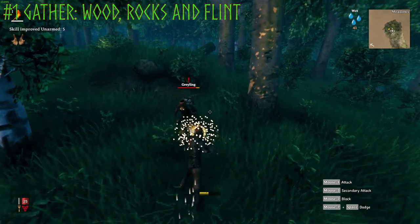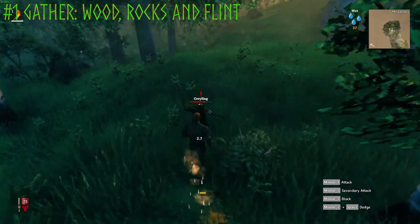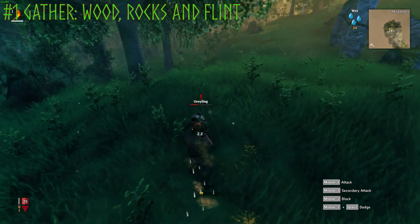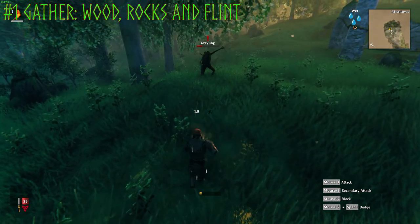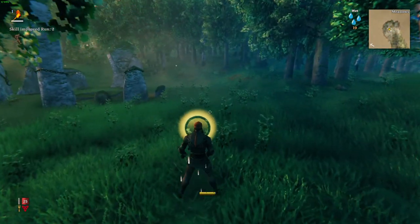Here is your first enemy — they're called graylings and they're pretty easy to fight. Left click to punch, right click to block, middle mouse button to kick. They're pretty easy to fight early on.